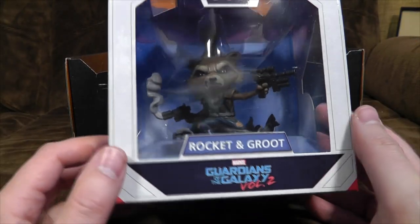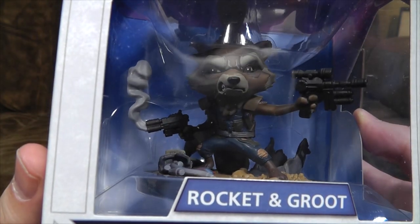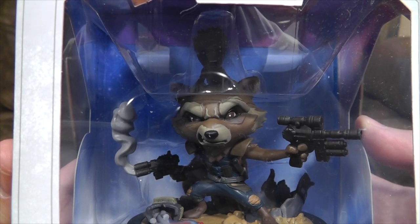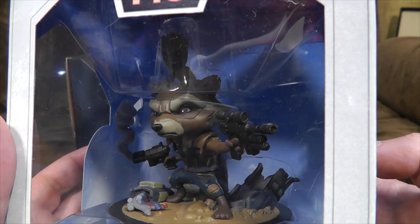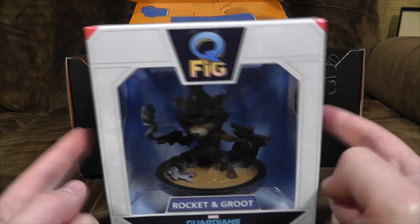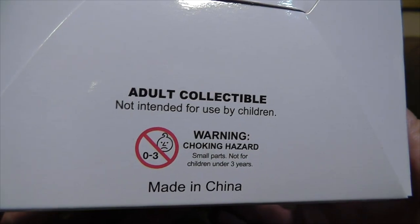Q-fig time again, everyone. We've had a lot of these recently. It's Rocket and Groot from Guardians of the Galaxy 2. Groot looks completely different due to being a massive tree in the first one and a little cute guy in the second one. They're much better than Funko Pops and stuff, but still that big head aesthetic, which does nothing for me whatsoever. These Q-Figs keep turning up in B&M Bargains here in the UK for a couple of quid, still with the Loot Crate exclusive sticker on usually. But it is an adult collectible, not intended for use by children — children use them as particle accelerators, it never ends well.